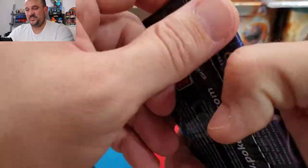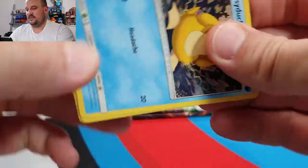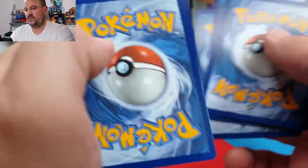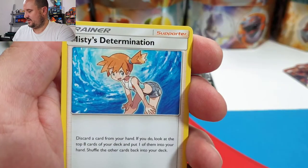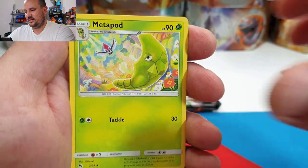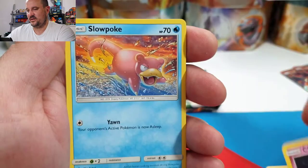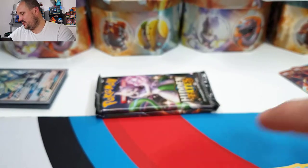Next pack, Mew — let's see what we can get. One, two, three, and four. We have Fighting energy, Misty's Determination, Pokémon Fan Lady, Metapod, Psyduck, Staryu, Clefairy, Slowpoke, Pikachu — Metapod reverse and an Electrode. Ah, that's a bummer.